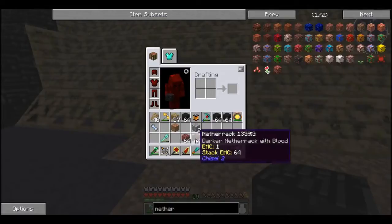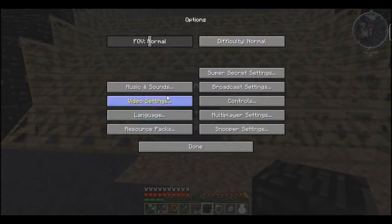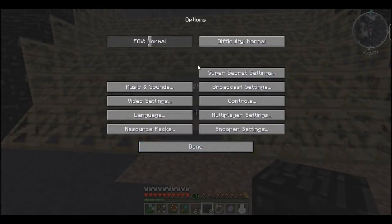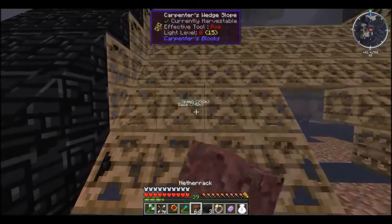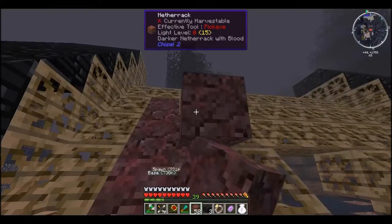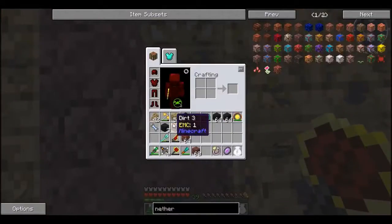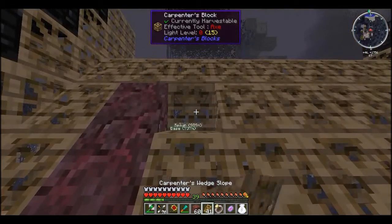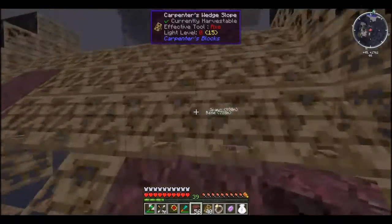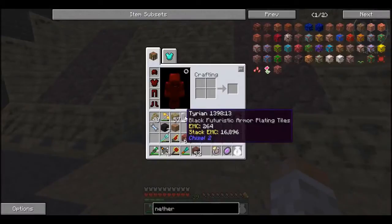So we're going to fill this side in with this Tyrian oil, and do the sides out of it as well. But with this middle I'm going to mix it up a bit — that's what I've got this Netherrack for. We're also going to turn my music way down. What I want to do is just put strips of this red in. If anyone can figure out the build theme I'm going off of already, that is very impressive — well done to you. If not, I will explain my build theme in another episode.